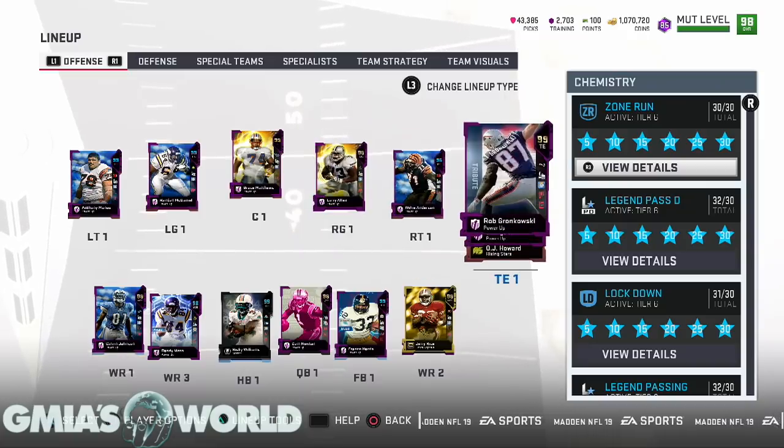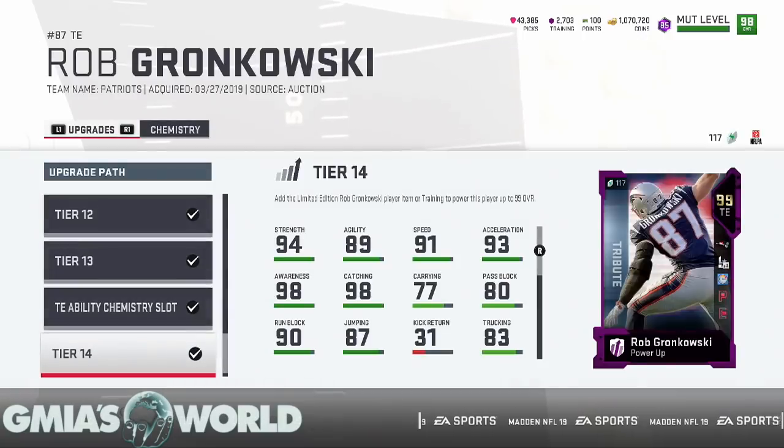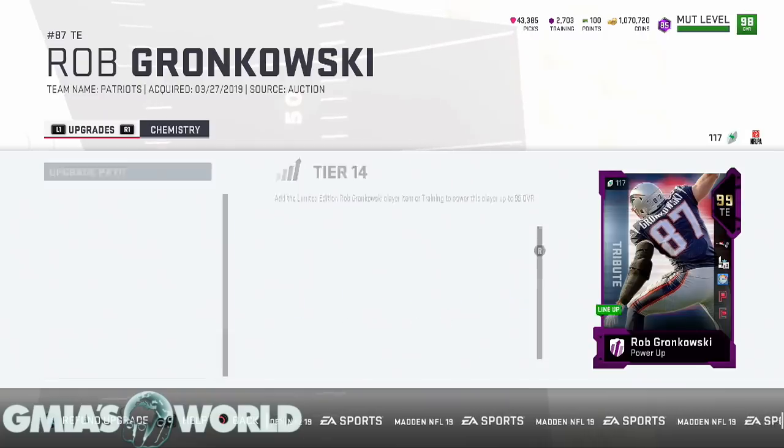Let's take a look at Gronkowski. We're going to go to his upgrade screen and take a look at what's going on with him. On the right side, let's check out his power-up, his tier, everything that's going on. It shows he's at 91 speed right there, all the other stuff. As far as his run block, he misses every block. They haven't been able to fix blocking for a while, so we're not going to worry about that right now.